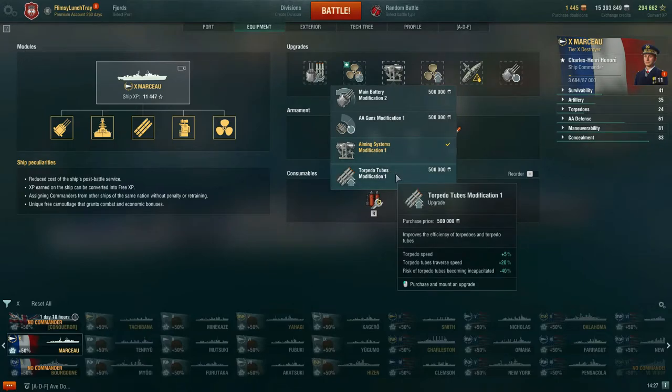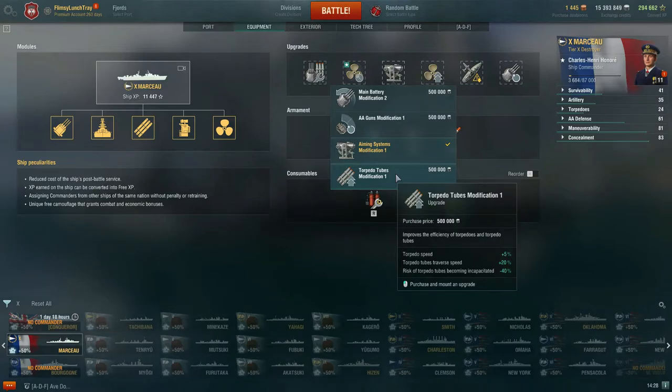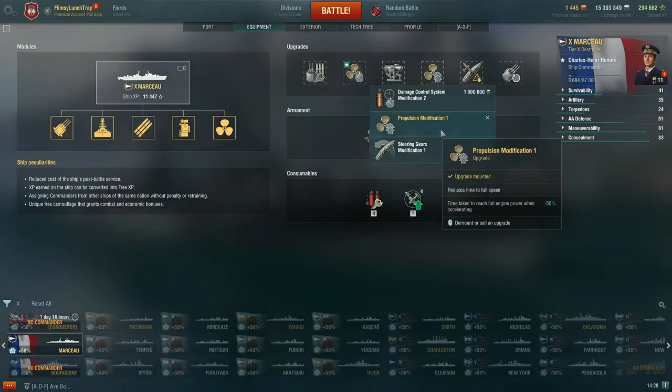You also have Torpedo Tubes Modification 1, which increases torpedo speed by +5%, first-shot speed by +20%, and reduces the risk of torpedo tubes becoming incapacitated by -40%. But again, the Marceau leans towards a gunboat destroyer, so I recommend investing in the main guns. Some players have tried a torpedo-assassination build with the Marceau, but even they often say the main batteries are where you want to invest.